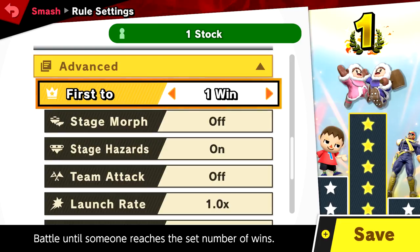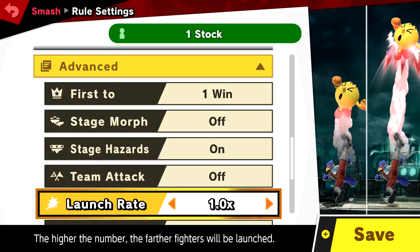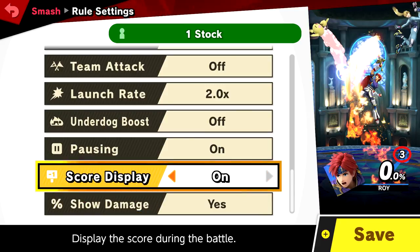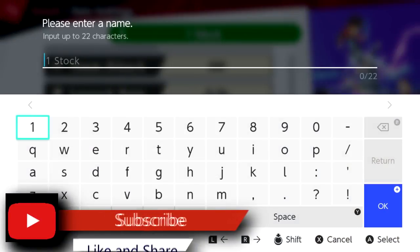Now go to Advance. Make sure it's one win, off stage morph, stage hazard on. That's really important because you're going to need a bounce, and you're about to know why. Make sure the launch rate is 2.0 — this is one of the most important things, make sure it's 2.0. Score display isn't important. After this, save.